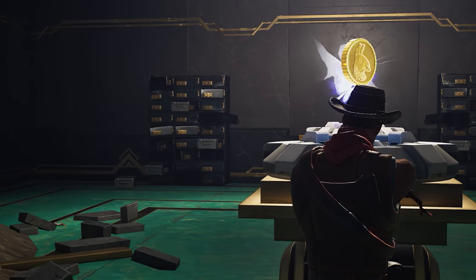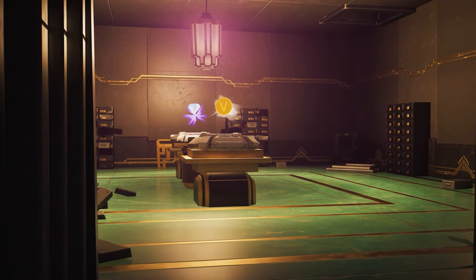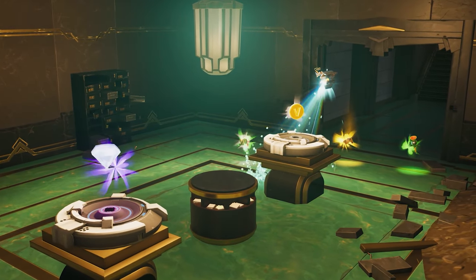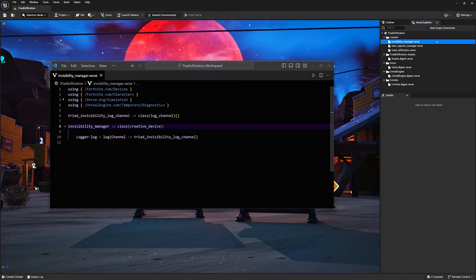Picking up right where you left off, you need a new Verse device that handles making Infiltrators invisible. Infiltrators should be invisible until they take damage, at which time they should start flickering for a bit to make them easier to track. The code will also give you the option to flicker all Infiltrators when one takes damage, or just the damaged player. To do this, make a new Verse device called Invisibility Manager.